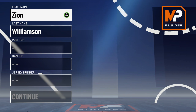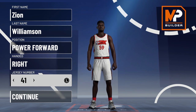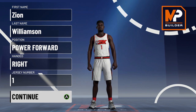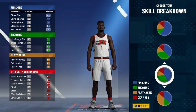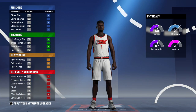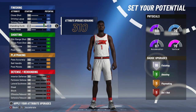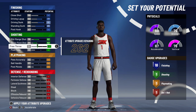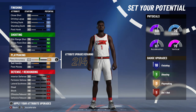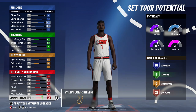Let's get to the Zion build. I'm going to show you two different ways to make it: one at power forward and one at small forward. Both builds are going to use the slashing and defending pie chart — the best one for Zion — and balanced physicals. You're going to max out driving layup, driving dunk, standing dunk, mid-range, and three-pointer. Max out ball handling and put pass accuracy up enough to get three playmaking badges so you can get gold quick first step.